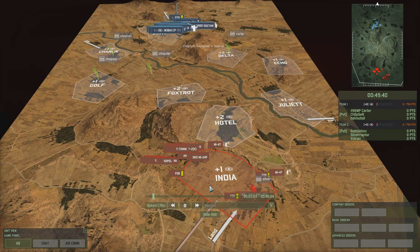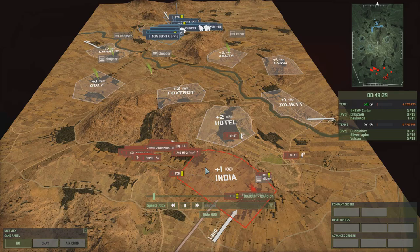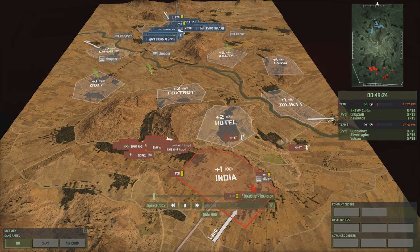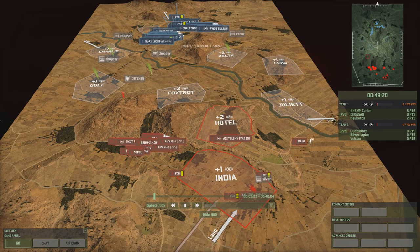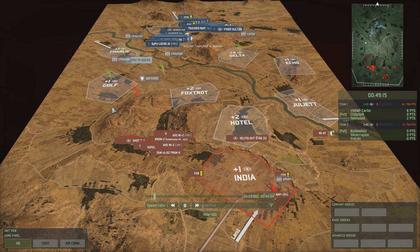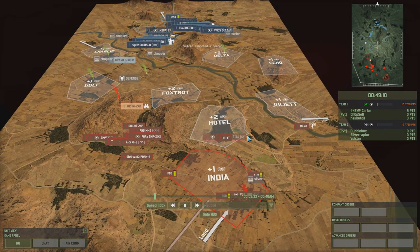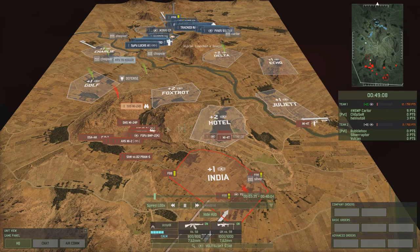Hello and welcome to another Wargame Red Dragon video with me Bubblebox. Today we are continuing with the Bubble and Silver and Vulcan today-do deck series with the Eastern Block deck. We've done the individual Eastern Block nations of East Germany, Poland and Czechoslovakia, and now we're doing the Eastern Block deck. A nice deck to use, really strong coalition deck. I'll put the link to that deck build in the description below.